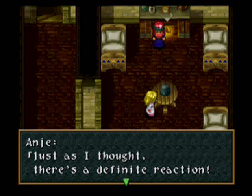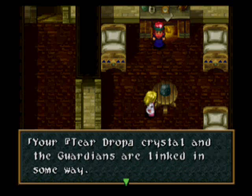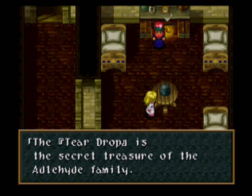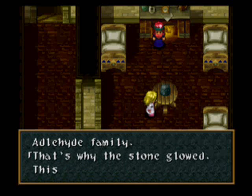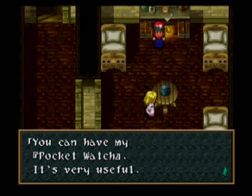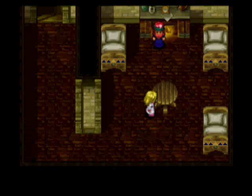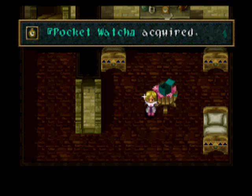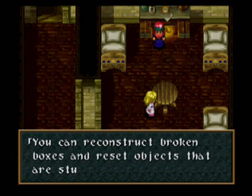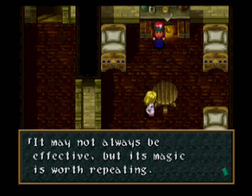Just as I thought — it's a definite reaction. The teardrop crystal and the guardians are linked in some way. The teardrop is the secret treasure of the Aldehyde family, that's why the stone glowed. This will help so much in furthering my research. You can have my pocket watch — it's very useful. You got your pocket watch! By using it, you can go back in time, reconstruct broken boxes, and reset objects that are stuck in place. It may not always be effective, but it's magic.